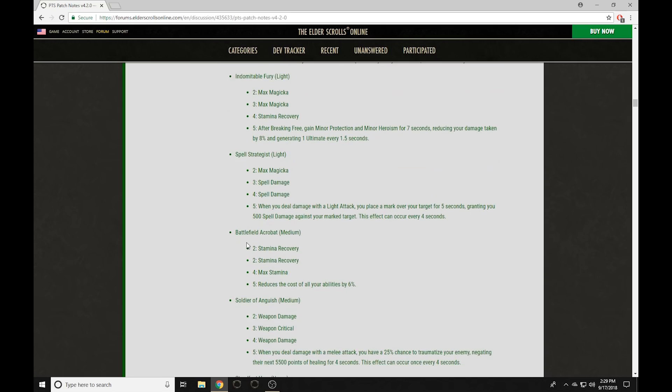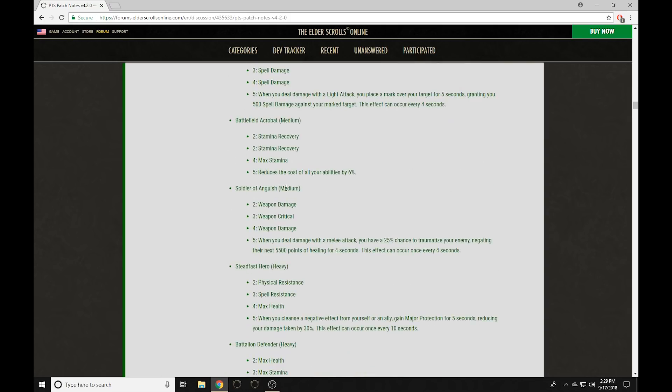Battlefield Acrobat is the Medium Armor set with Stam Recovery, Stam Recovery, Max Stam. It reduces the cost of all abilities by 6% — kind of a stamina version of Alteration Mastery. This might be a little bit too strong on a Stam build because Stam builds already have lower costs than Mag builds. We'll have to see how this plays out with cost reduction and jewelry stacking.